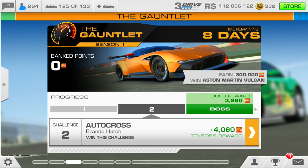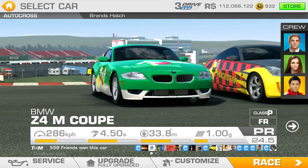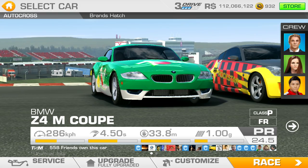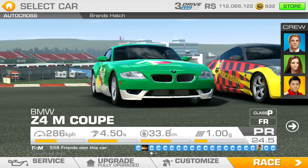Okay, so on to Challenge 2 now. It's an autocross at Brands Hatch, still on Season 1. This is all pretty new to me as much as anybody else, so I'll make mistakes like anybody else. Same car, same choice of cars again — I'm just going to stick with this one. Actually, the other one has worse 0-60 anyway.